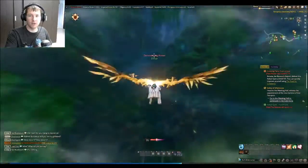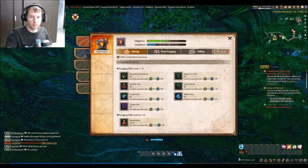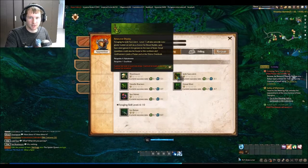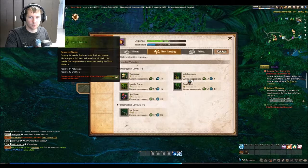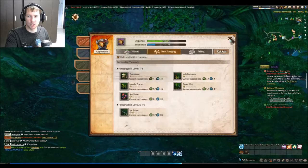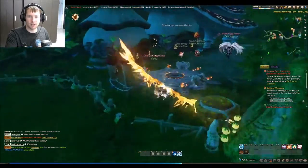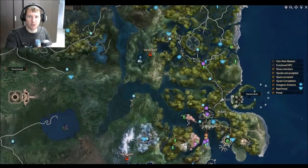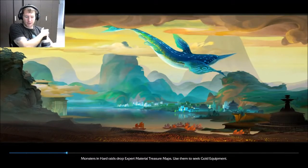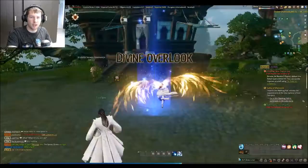Back to plant foraging - jade succulents and gravewort. Wild ginseng is what you need for the quest to get to level 10 of your foraging. We need to go to the Divine Outlook. If you fly around the Divine Outlook you will definitely find jade succulents.